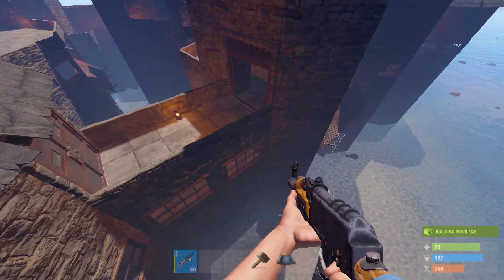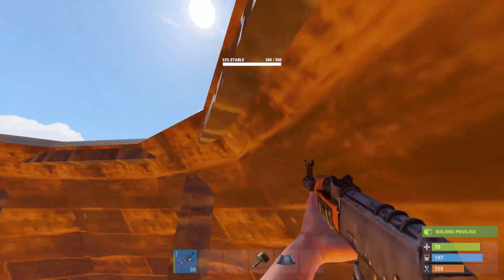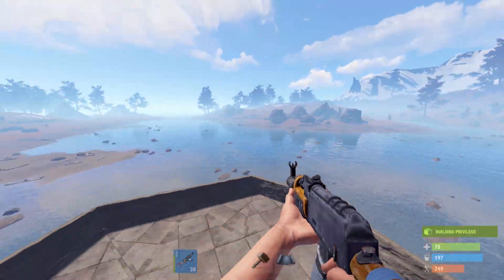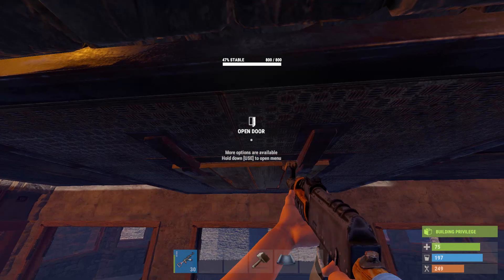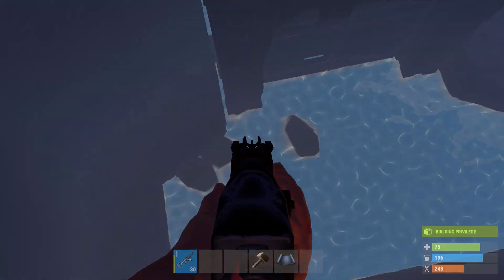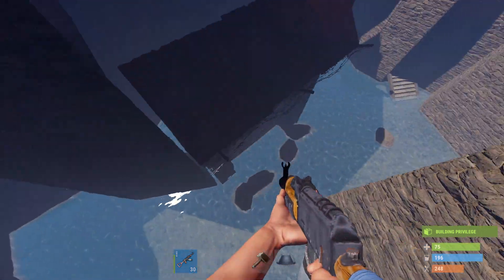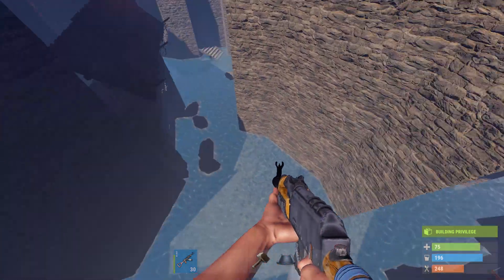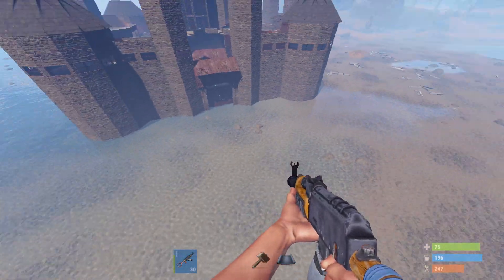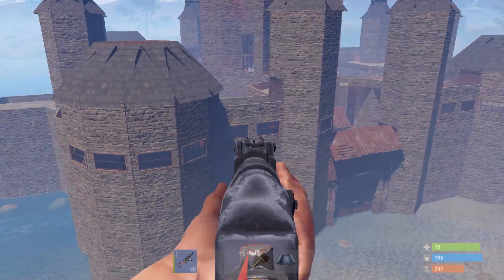We have the towers over here, and there's a small balcony to shoot from. If we go inside, we have an overview of the furnace room. I want to explain this quickly — you have two choices: you can build this in the water and find a place very fast, or you can try to build it on land.